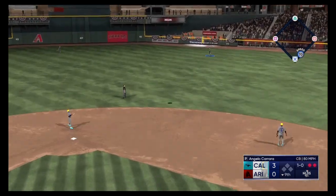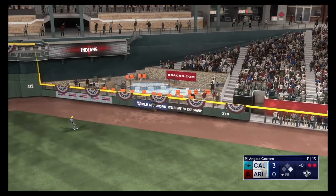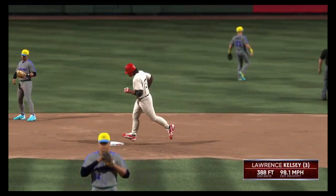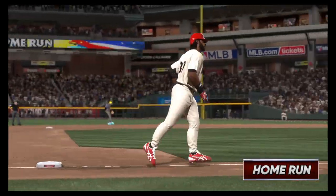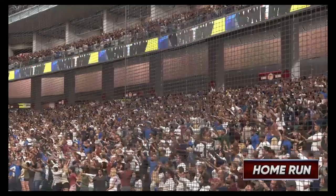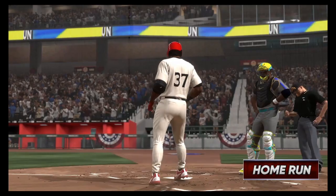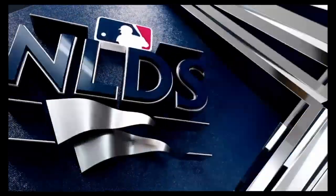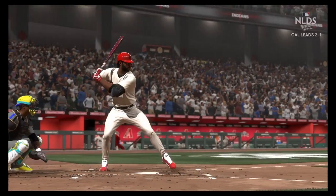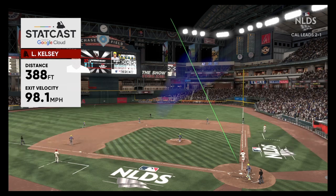Swung on — belted! That one's got a chance... and into the pool, it's out of here! Oh, that one got in the jet stream on a line drive — we saw the numbers on the backs of the jerseys of the outfielders, which is usually bad news — and all of a sudden they're back in this ball game.